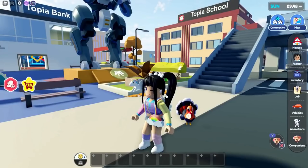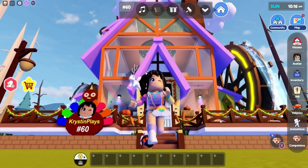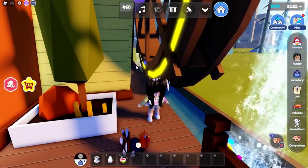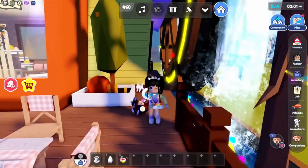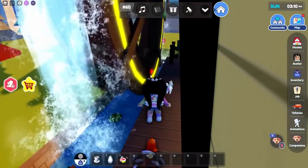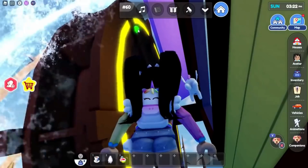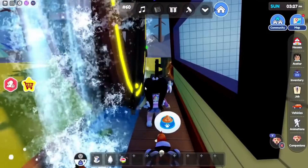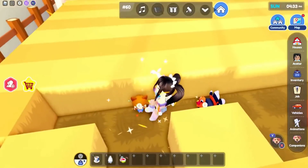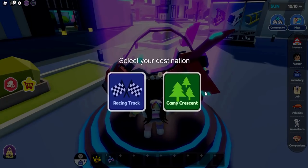Plushie number 11 is the scarecrow Thanksgiving plushie. Load in the Thanksgiving home and stay outside — we just need the wood wheels. We need to find the actual pattern: yellow, red, blue, green, green. Go over and adjust the wheels to match: yellow, red, blue, green. Then jump through the portal and it'll take you to the wheat field with the scarecrow. Clear the wheat by stepping on it and you will find the 11th scarecrow plushie.